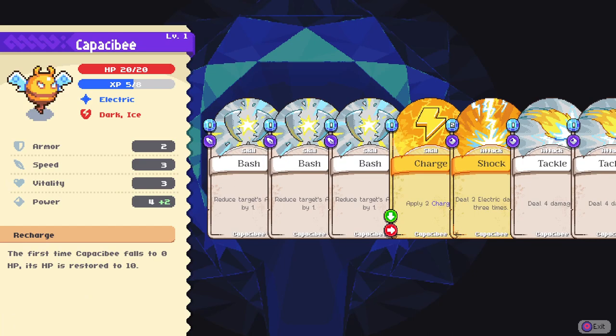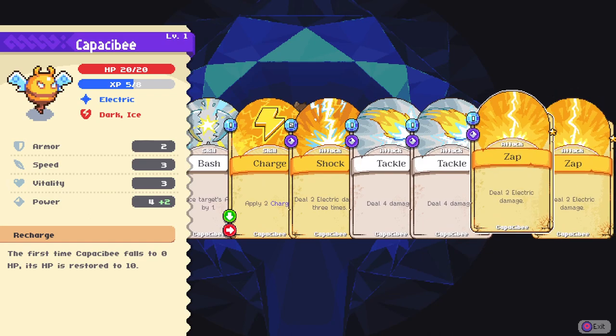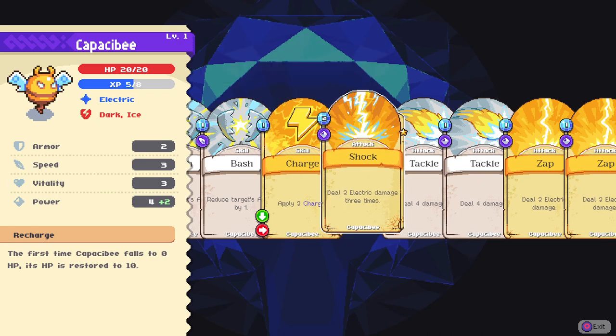Capacity is an electric type, which is weak to dark and ice. 2 armor, 3 speed, 3 vitality and 4 plus 2 power. The first time Capacity falls to 0 HP, its HP is recharged to 10 - that might be a nice ability. What does charge do? Adds additional damage to each attack, reduces by 1. Deals 2 electric damage, 3 times.